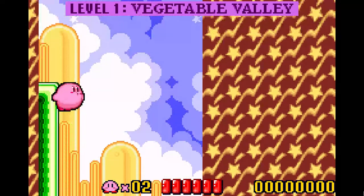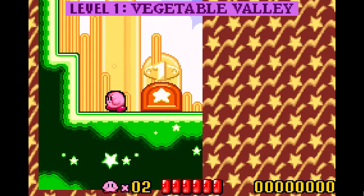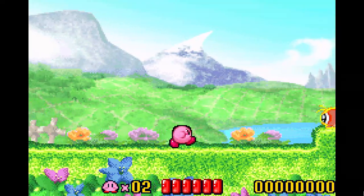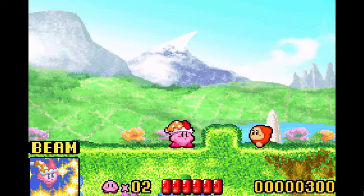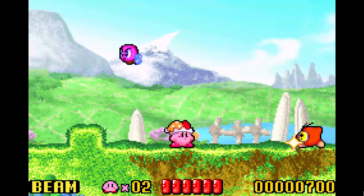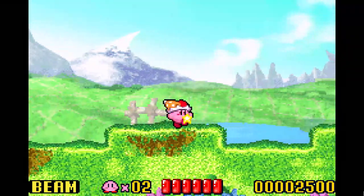If you didn't already know, Kirby has a few movesets. He could puff himself up and blow air. He could duck and inhale. He could also slide. And he could absorb enemies' powers, which was not in the first Kirby game.